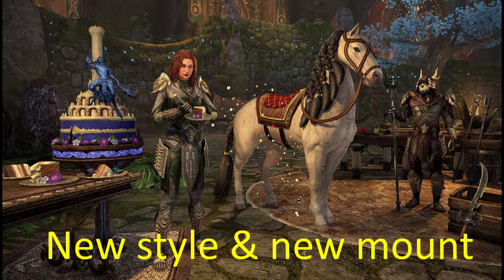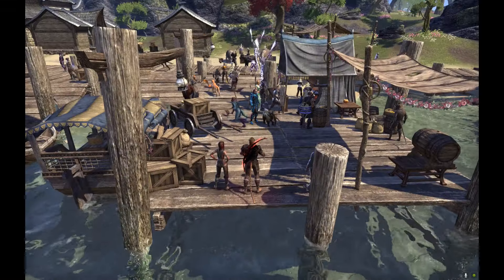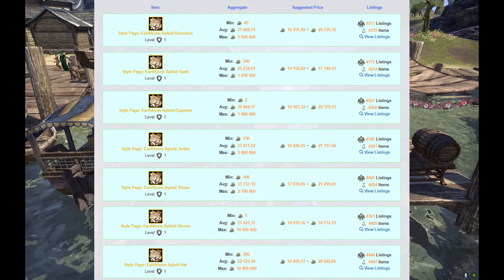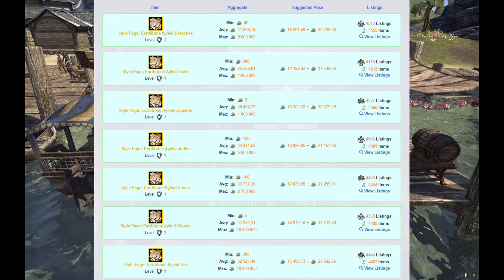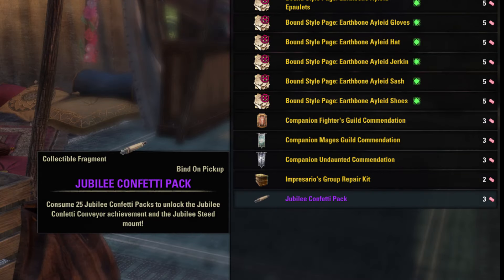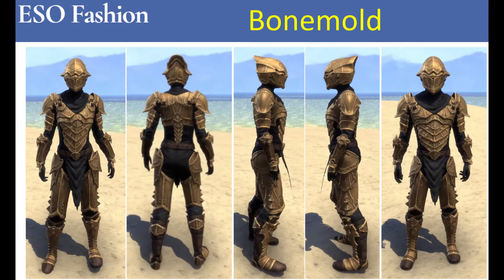The third gift box — the gold one — will contain a page from the new style Earthbone Elidrim armor, which as always is best sold early on when the price is high and bought cheaply after the event when the market is oversaturated. The gold box will also contain fragments of the new Jubilee Steed mount. One gold box per day means only one fragment per day, so players will have to buy at least five fragments with event tickets to complete the mount.